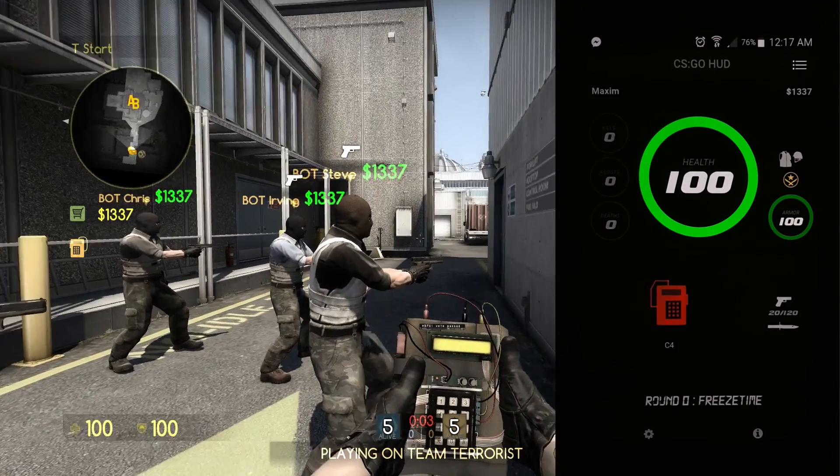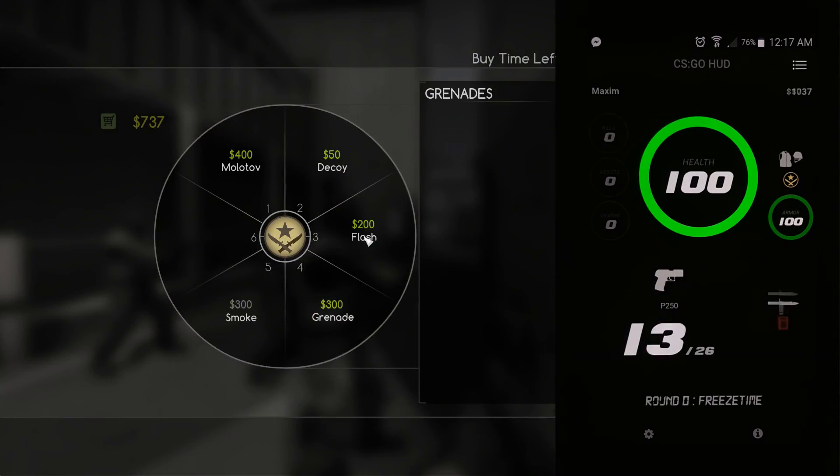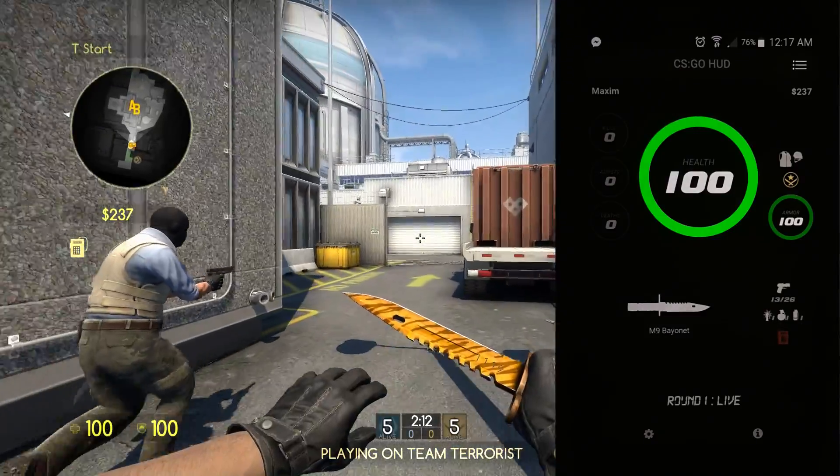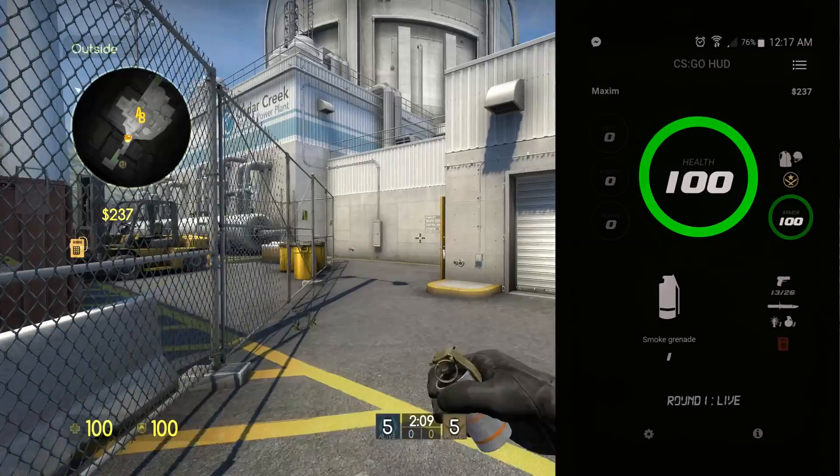So how cool would it be to have an app on your phone that works like a heads-up display for your in-game info like ammo, health, bomb plant, etc? Well, this app does just that.